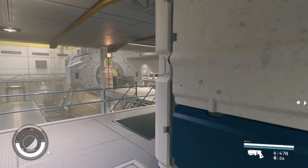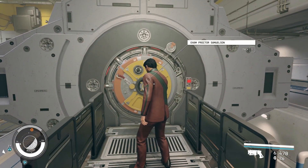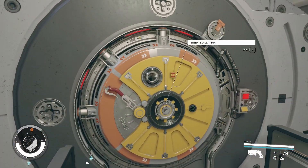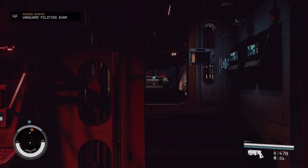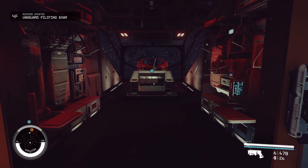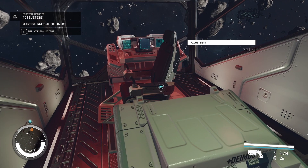Once you get to the pilot simulator, you might have to talk to this man right here who gives you a questionnaire. But we're going to walk by him and go inside the simulation. You need to kill certain ships — for targeting, I think you need to kill ships while in targeting mode, and for piloting, you just have to kill 30 ships.